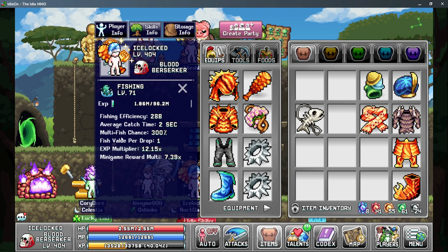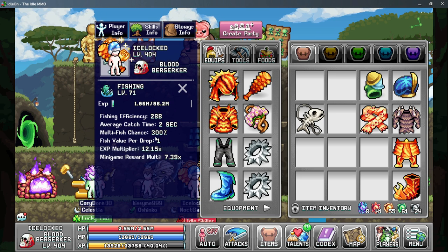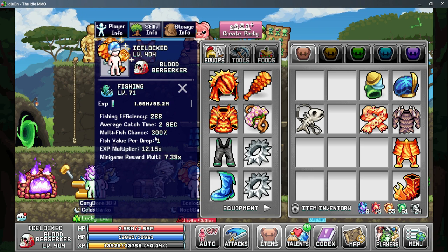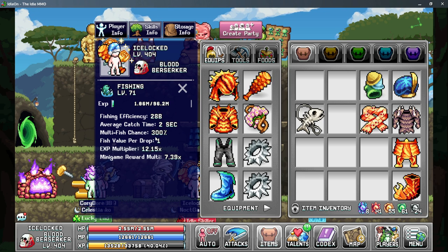The third stat is going to be your multi-fish chance. Multi-fish chance is another multiplier so that you get more fish for every time you put out your line, and this does cap at 300 percent. It is mandatory to have the Sploo Sploo bubble equipped as this is going to increase your multiplier on multi-fish from 100% to 300%, so you'll be able to get more of the stat.